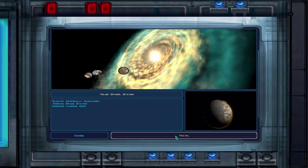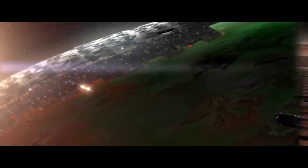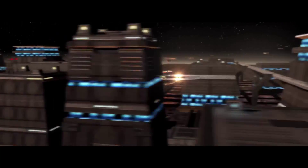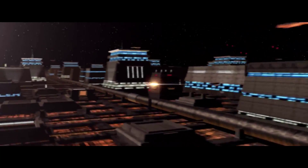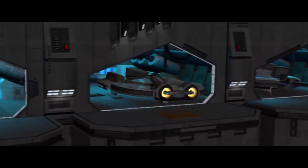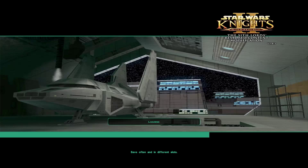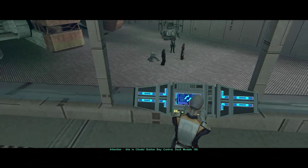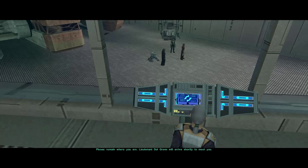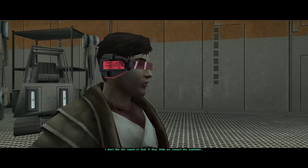Well, it's pretty cool, this place — finally, some civilization. More people to kill. Let's hope it's full of Bajorans, ladies and gentlemen. 'Attention, this is Citadel Station Bay Control, Dock Module 126. Please remain where you are — Lieutenant Dolgren will arrive shortly to meet you.' I don't like the sound of that. If they think we caused the explosion — uh oh. Here comes the welcoming party.